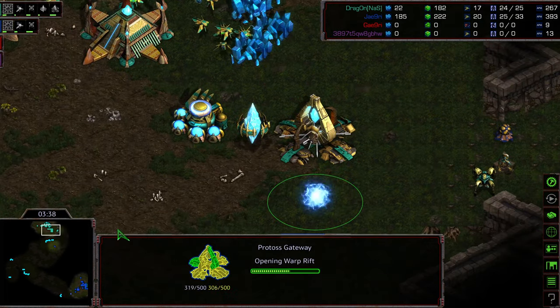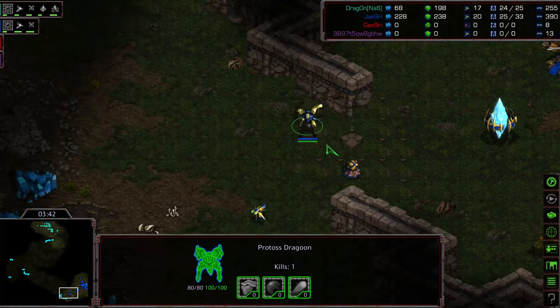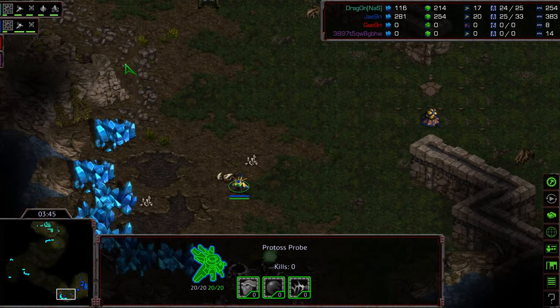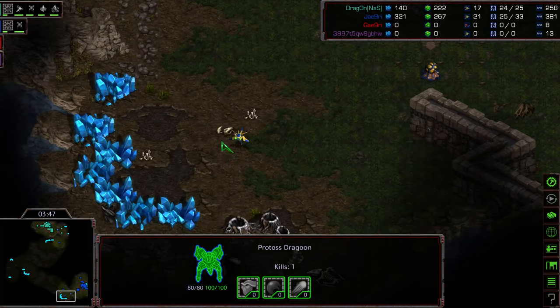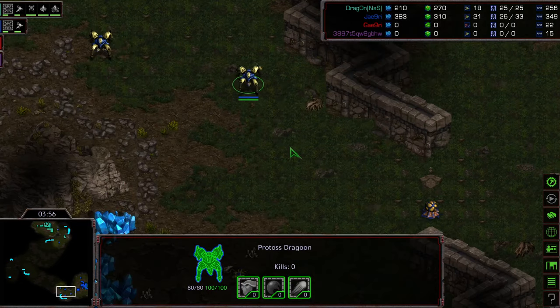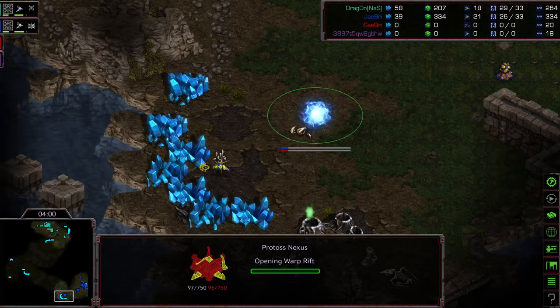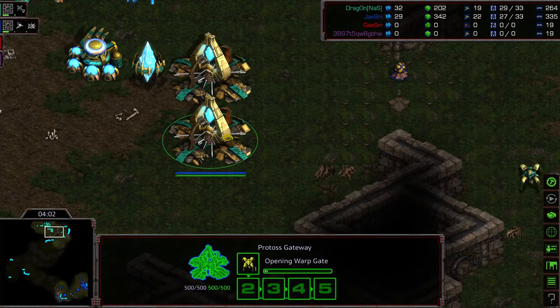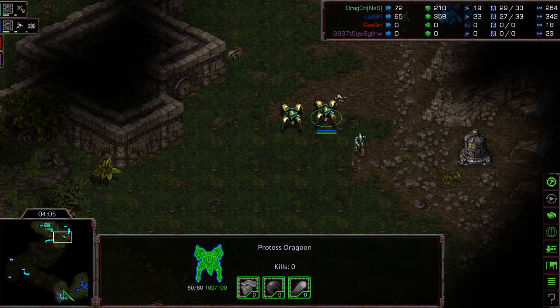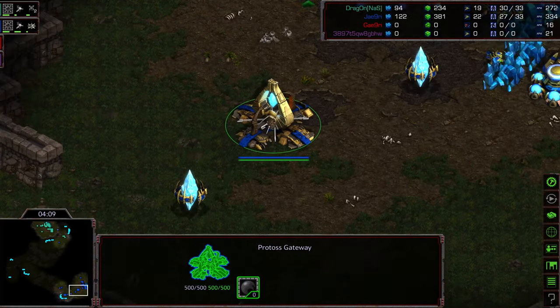Two-gate for Dragon — I feel like two-gate, three-gate play is a little bit more popular on this map. But Jaeyoon is actually setting up, because it's rampless, to go ahead and grab a Nexus at his natural expansion. Interesting. We'll see if he goes one-gate Nexus robo into Reaver to try to defend this. This will give Dragon, in about two minutes, a superior attack force.